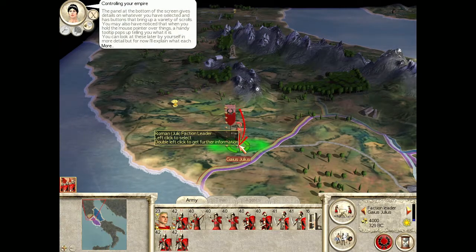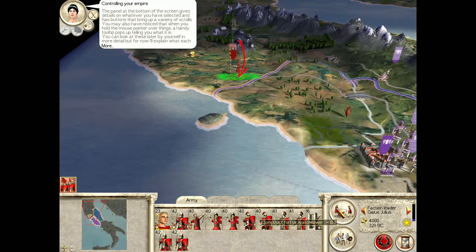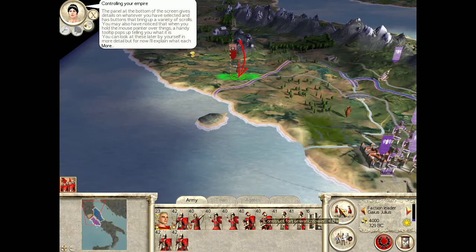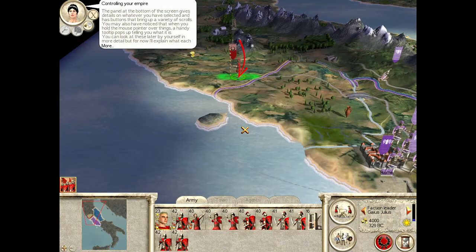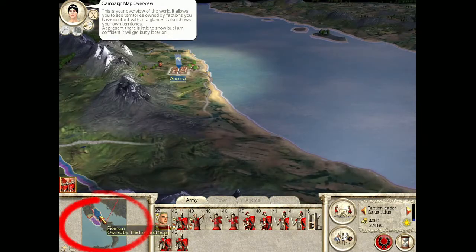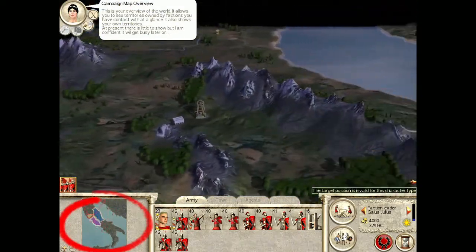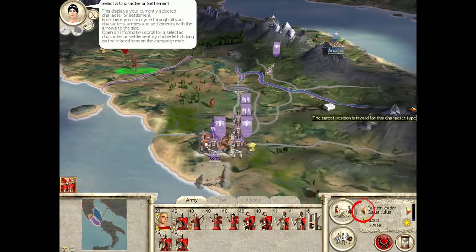'The screen gives details on whatever you have selected and has buttons that bring up a variety of screens. You may also have noticed that when you hold the mouse pointer over things, a handy tooltip pops up telling you what it is. You can look at these later in more detail, but for now I'll explain what each button does.' It's like going to school, man. 'It allows you to see territories owned by factions you have contact with at a glance. It also shows your own territories.' This displays your currently selected character or settlement. From here you can cycle through all your characters, armies, and settlements with the arrows to the side.